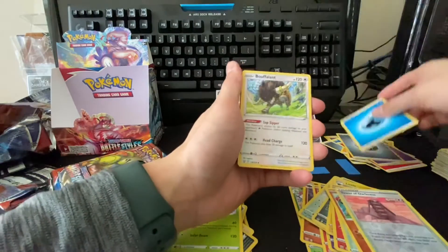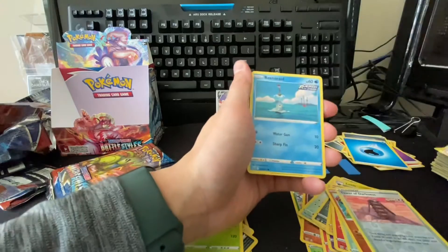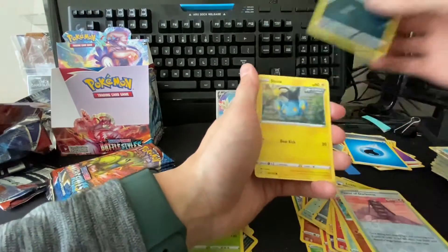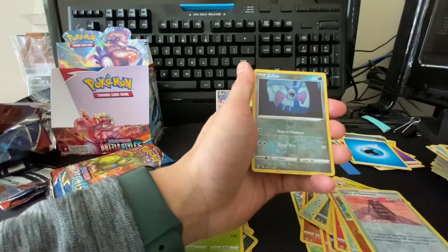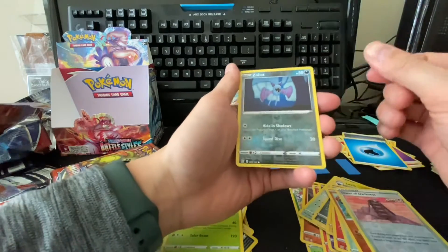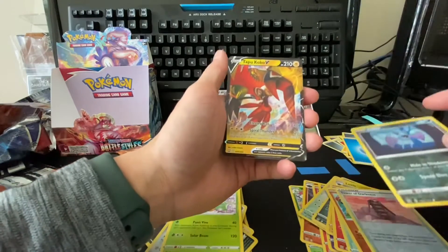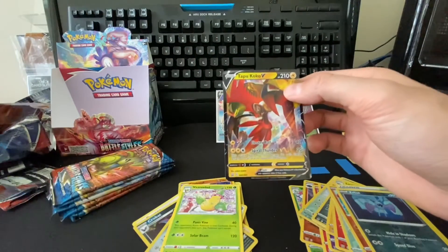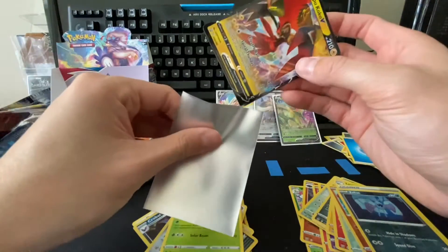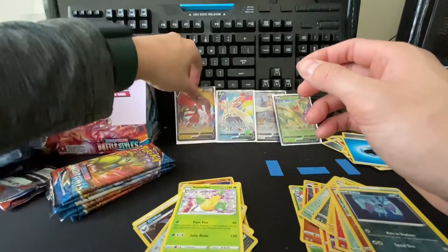Water Energy, Buffalant, Camerupt, Grumpig, Remoraid, Cubone, Poliwhirl, Houndour, Sneasel, reverse Zubat — it's a Crobat — and then we got a Tapu Koko V! Very nice.